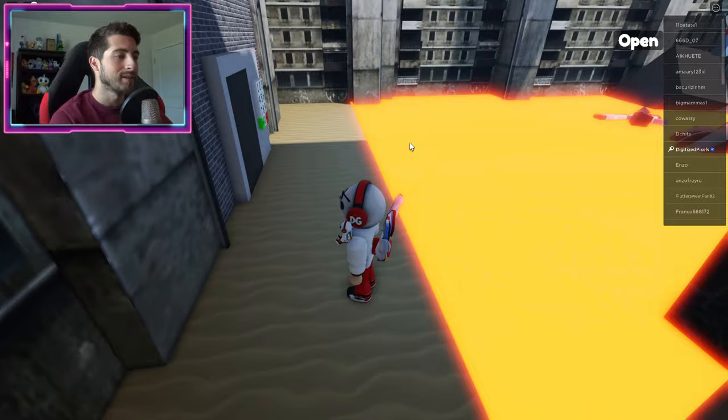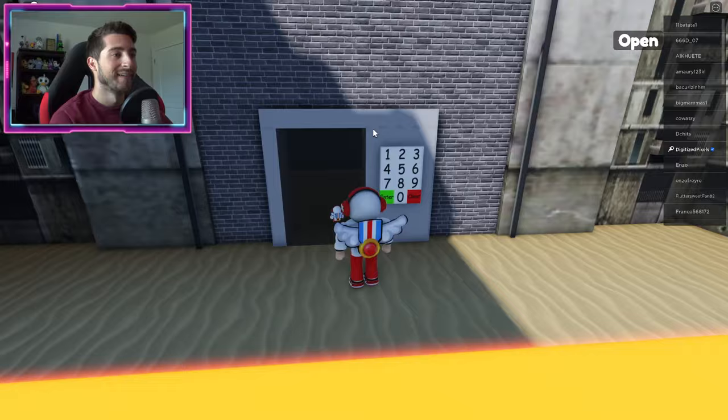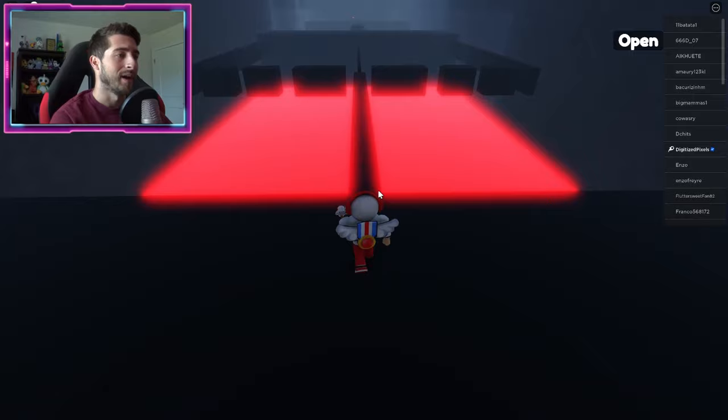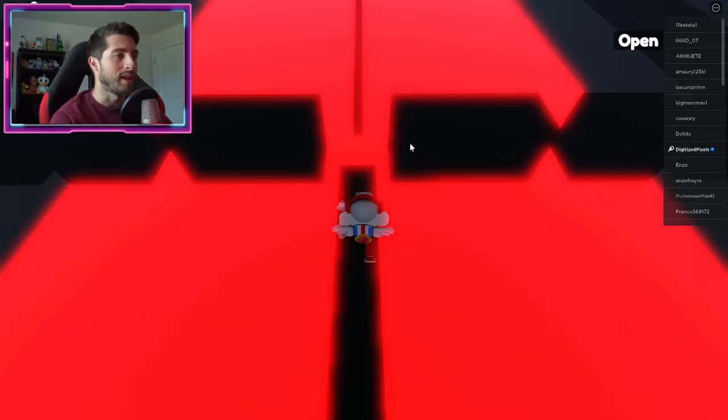This is where you input the code: two, three, two — it's a little laggy — three, enter. There you go! It is very laggy so I'm gonna turn down the settings — the glowing is so bright. Walk across this and keep going forward onto the platform.